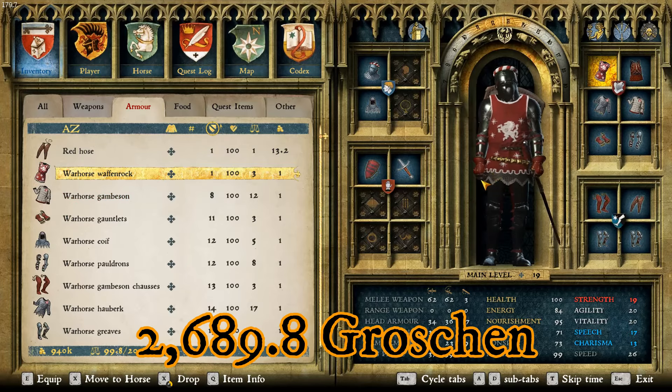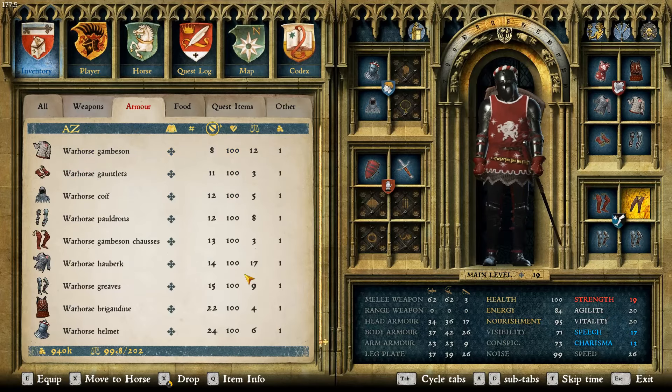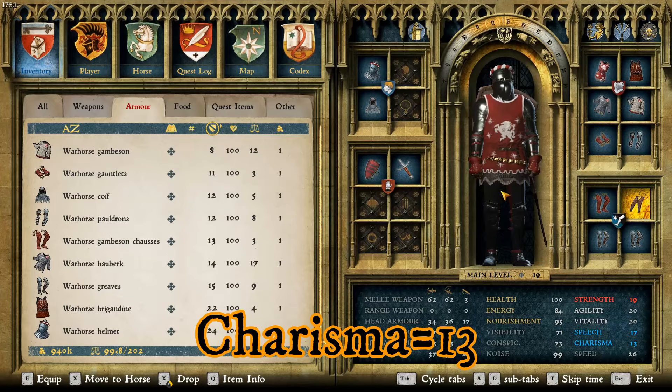This suit of armor has a total value of only 2,689.8 Groshen, with most of that coming from the Tusk, because the rest of it isn't worth a whole lot. The total average armor rating is 87.25, and the total Charisma is 13, which isn't bad for a suit of armor.